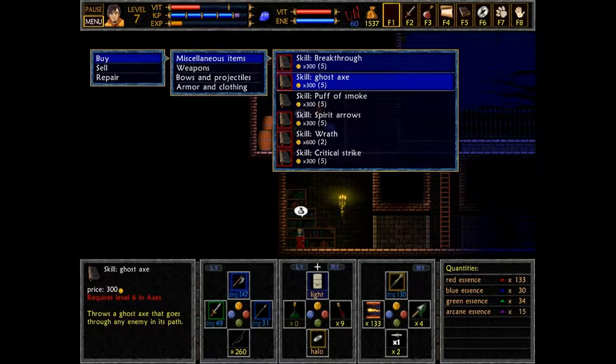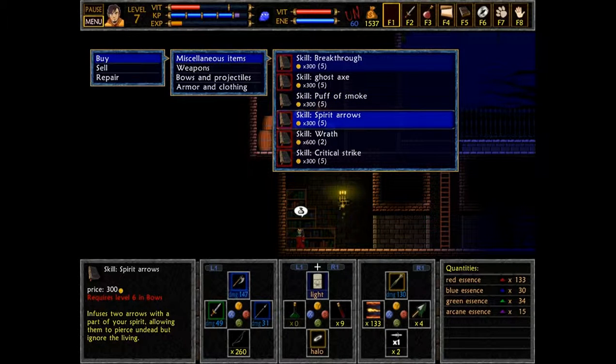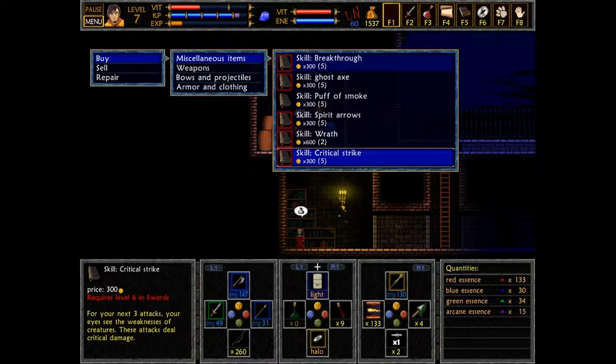Ghost axe — throw a ghost axe that goes through any enemy in its path. That could be very useful. Creates a cloud — create a cloud of smoke that confuses enemies and turns you invisible for zero. I feel like there's something weird with the coding in this thing. You have all these things that come with zero — or maybe zero just means your level.